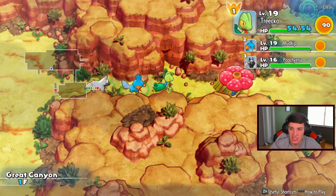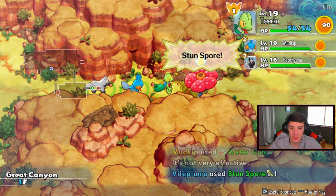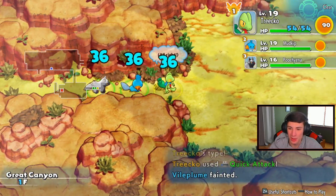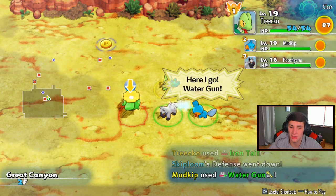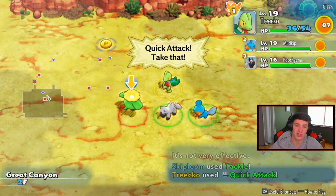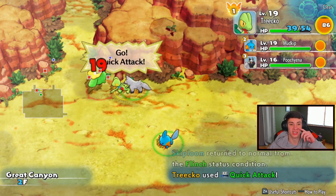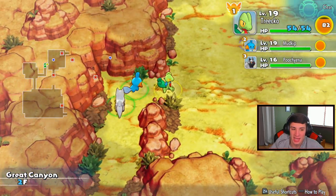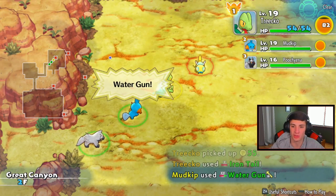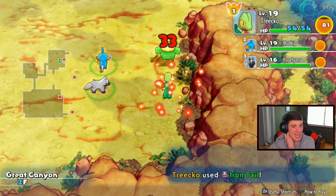I feel like the stairs are over here - this way's the better option. Poison doesn't affect me - why are all these Pokemon trying to poison me? Big 40 from Iron Tail! Water Gun's gonna fly through. Sunsport won't affect me either. I had a feeling the stairs were over here - let's get it! I don't know how many floors Great Canyon is - I'm guessing maybe 10. Iron Tail hits so hard. Water Gun should take out... it does not. Bite that thing Poochyena! What's up with all these enemies in the Great Canyon? This is crazy!